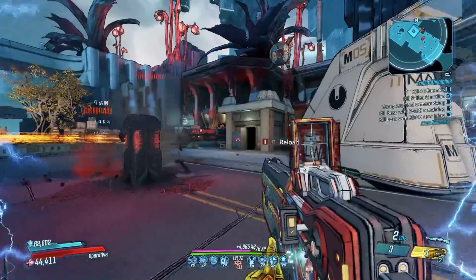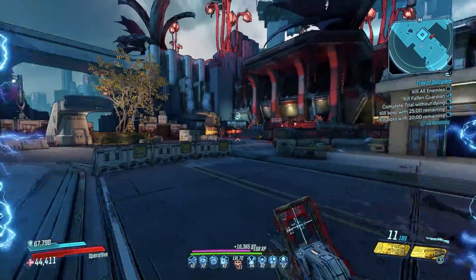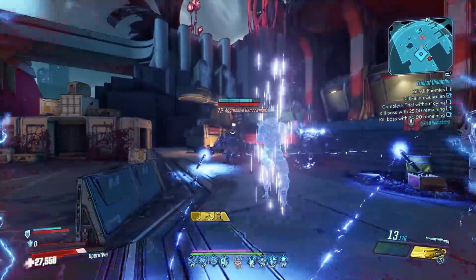One thing you can do is pre-stack this gun when you enter an area — simply shoot the gun and reload 10 times to build max stacks, then click refill ammo at the vendor and you will have a fully loaded murder machine on your hands.